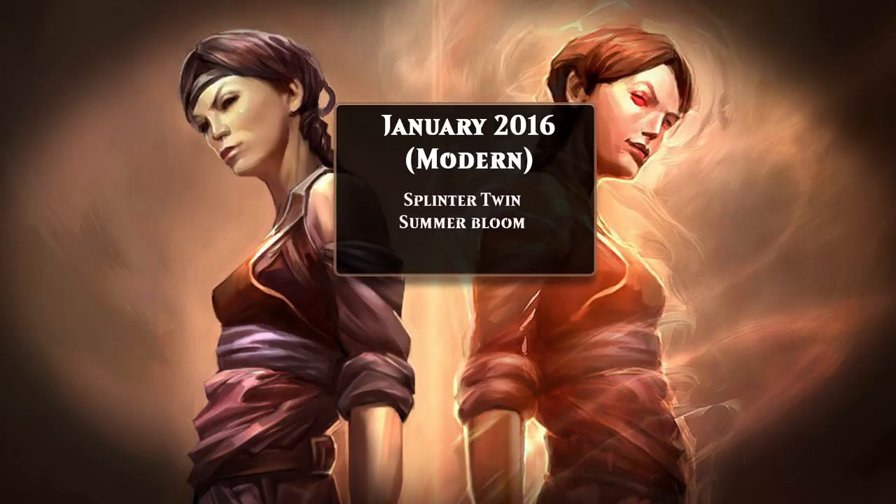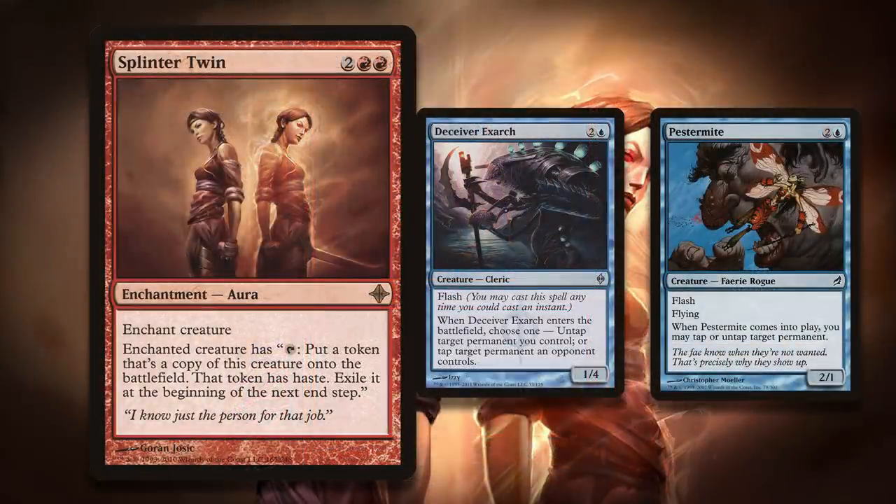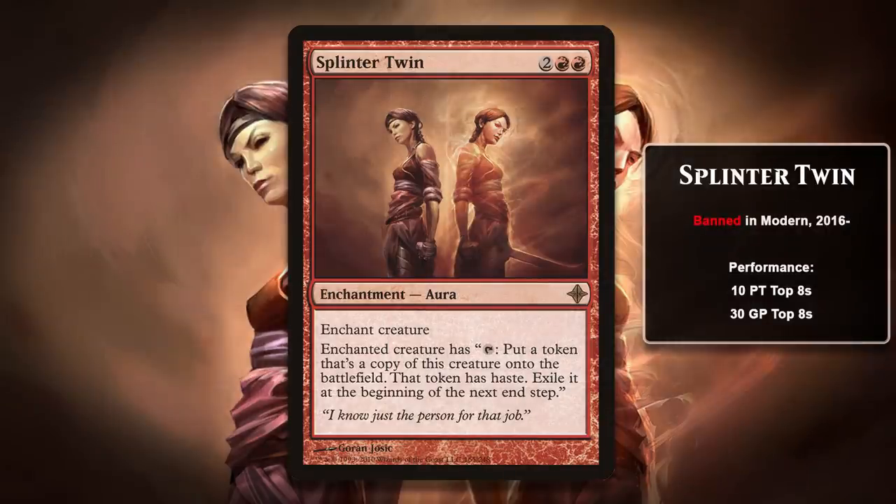Let's talk about Splinter Twin first. Splinter Twin decks were blue-red control decks that had a combo win condition. The plan was either to get Pestermite or Deceiver Exarch into play, then put Splinter Twin on that creature. When you tap the creature to create a token copy, the token copies into the battlefield ability then triggers, untapping the creature with Splinter Twin attached to it. You can then make as many copies as you want and win the game right away. Pestermite and Exarch having flash was a big deal too, as it made it even easier to pull off the combo by flashing the creature in at the end of your opponent's turn, and then putting Splinter Twin on your creature on your turn. These decks were strong because they were excellent at interaction, in addition to having a quick combo kill, and they could very effectively defend against attempts by the opponent to disrupt the combo.